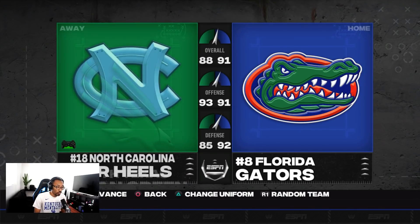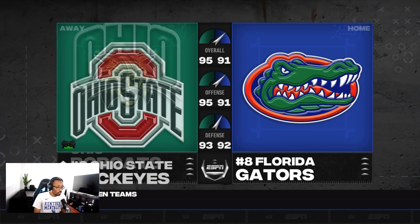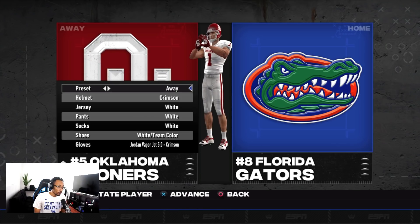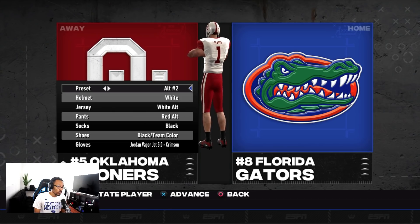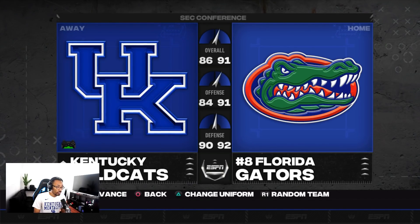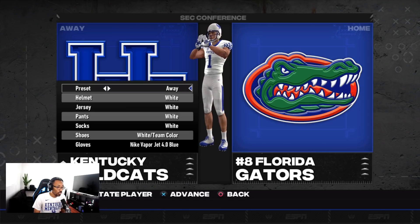You get updated rosters and updated uniforms. Let's check Oklahoma to see the uniform updates — there you go. You can see some of the uniform changes at Oklahoma. We're going to roll with Kentucky for this video. You see 86 overall, 91 overall — even the scoreboard in the game is changed.